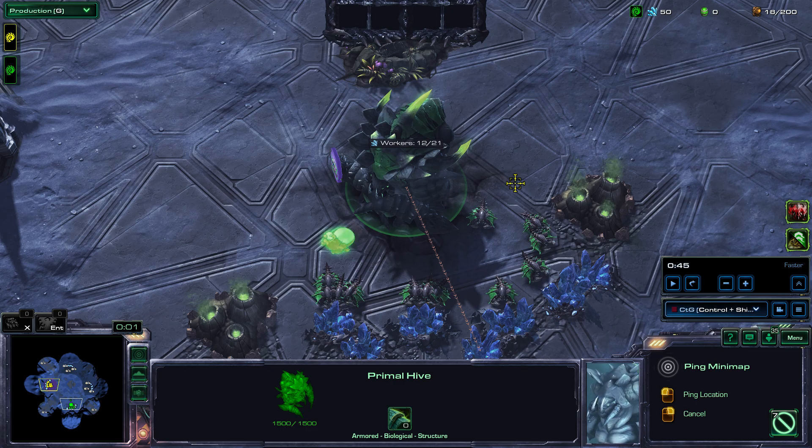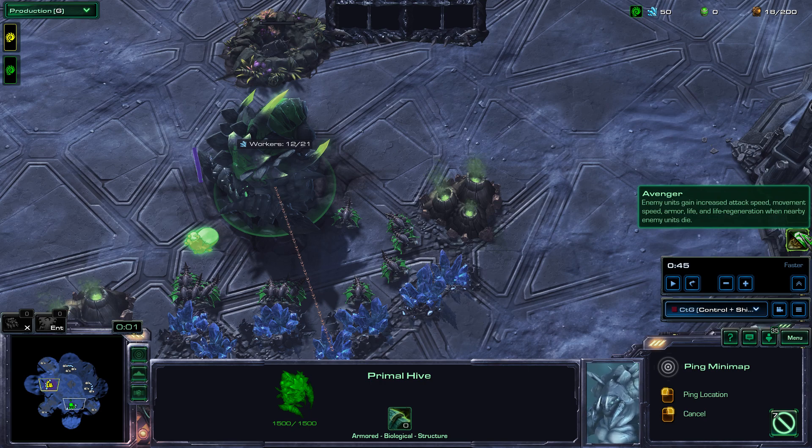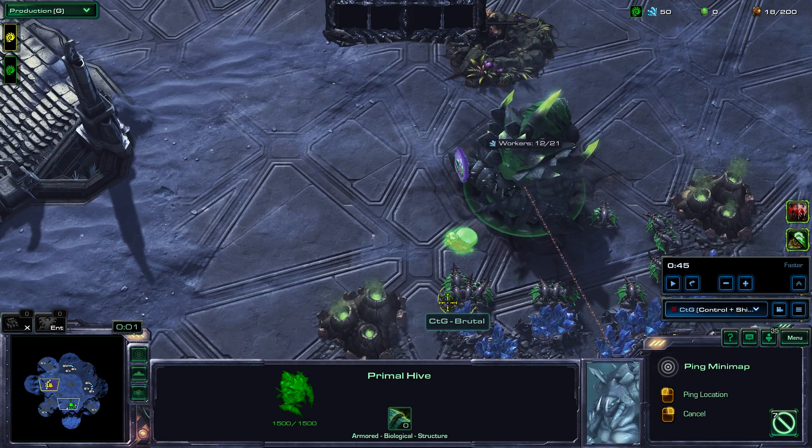We have Heroes of the Storm and Avenger as mutation factors — all attack waves are led by heroes, and enemies get stronger whenever we kill their buddies. This is a pretty hard mutation. We're using a custom map, which lets us pick the enemy race, composition, and attack pattern type — whether it's the ground hybrid or air hybrid version. This will not count as an official run, but it's what we need just to have content out today.